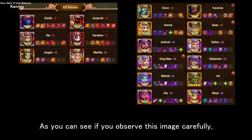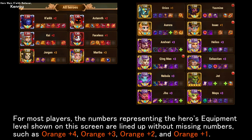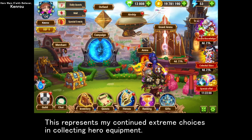As you can see if you observe this image carefully, Martha is in the process of leveling up her orange plus three equipment, but Orion's equipment, which is next to Martha's, is at orange plus one, not orange plus two. This represents that I am upgrading the equipment of the six main team heroes with the highest priority. For most players, the equipment level numbers shown on this screen are lined up without missing numbers, such as orange plus four, orange plus three, orange plus two, and orange plus one. The reason why there is no hero wearing orange plus four and orange plus two equipment, as I do, is because I intentionally concentrate my resources on leveling up certain heroes. This represents my continued extreme choices in collecting hero equipment.